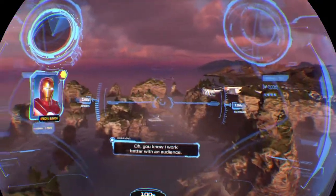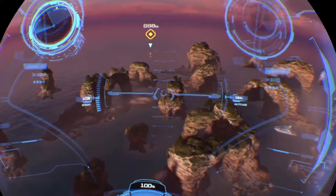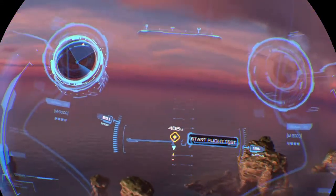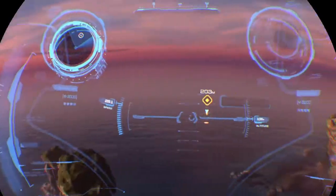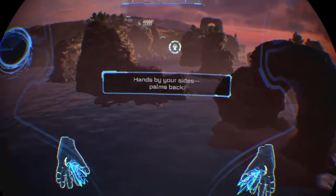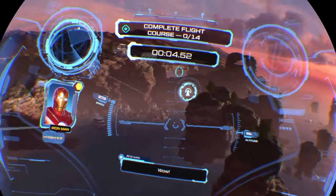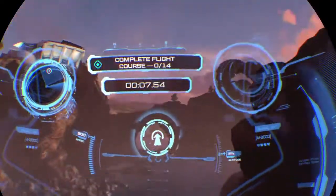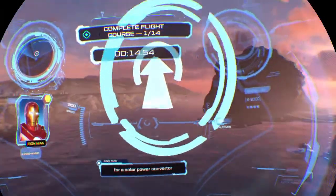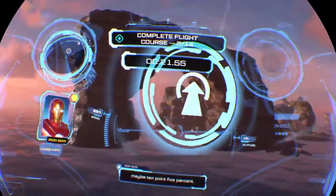Tony: 'Time trial. Mind if I watch?' Pepper: 'You know I work better with an audience.' Let's start with boost. That was wild! Tony: 'I think if I swap the DC motor for a solar power converter and apply quarter-inch magnetic articulation seals to the boot thrusters, I can reduce my drag coefficient by ten, maybe ten point five percent.'